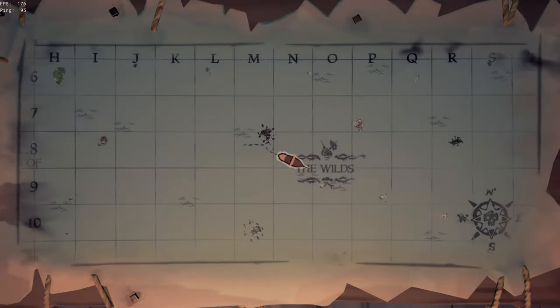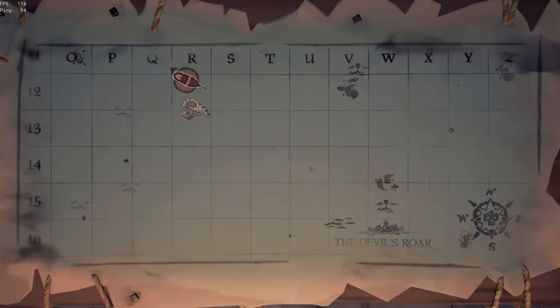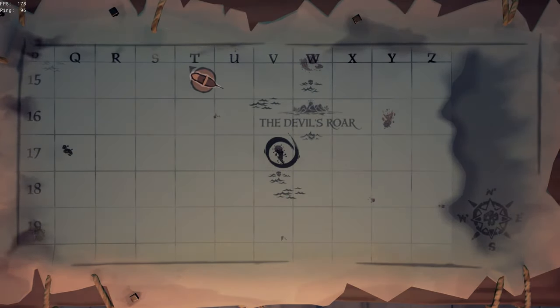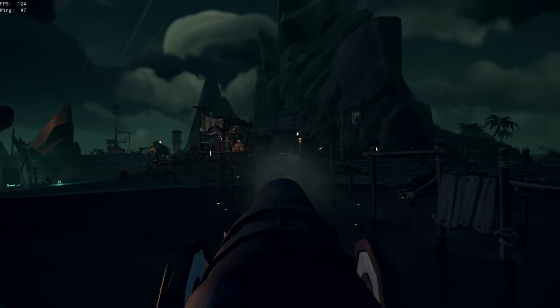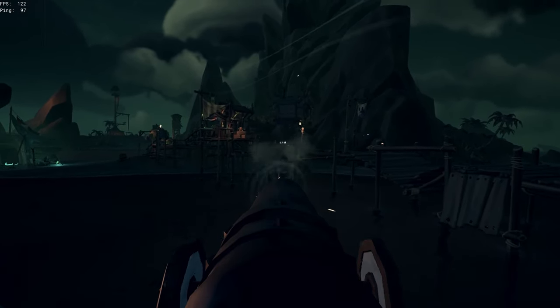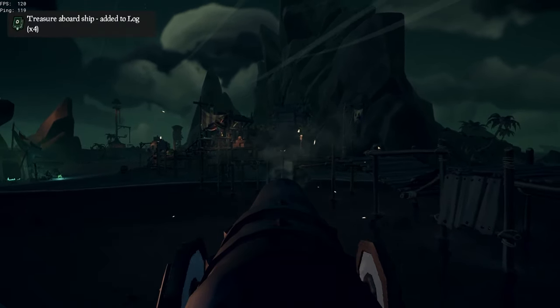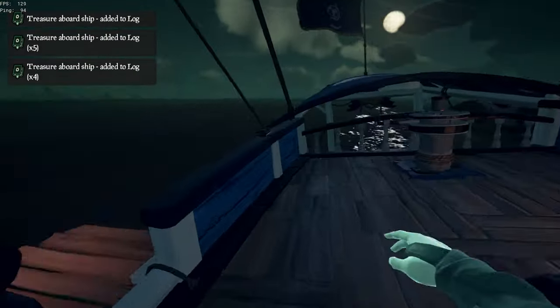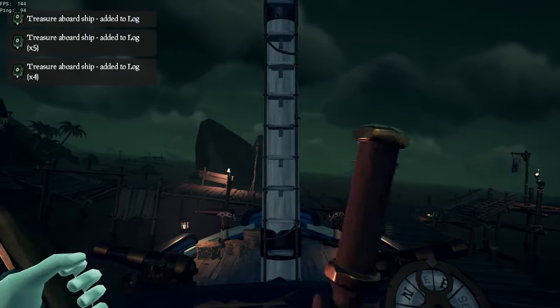These runs earn you an average of 60k an hour with little to no effort. Commodity runs have you sail from outpost to outpost, traveling all around the map, transporting crates of goods between. Every outpost has a surplus and a sought after good, so you have to buy whatever the good is surplus at the outpost you spawn and deliver it at whichever outpost is sought after that good.